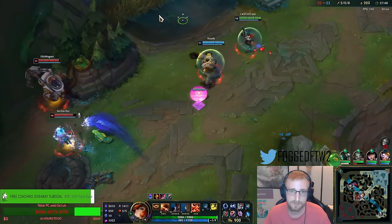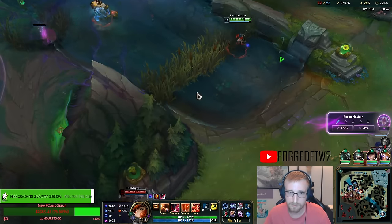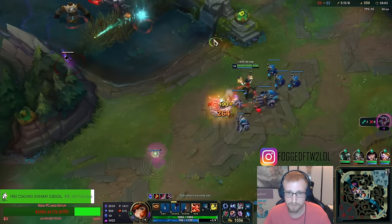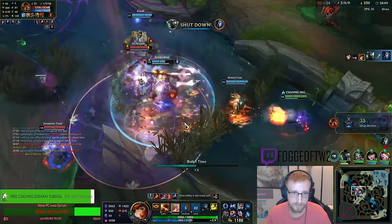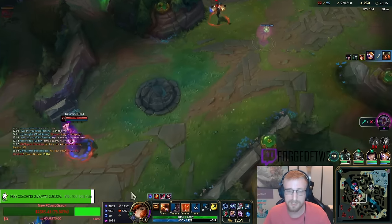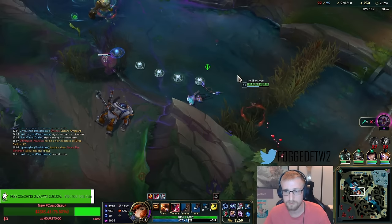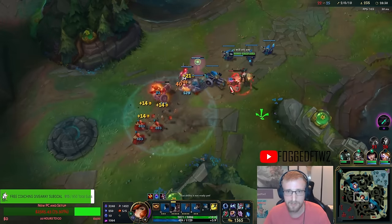Just gotta keep range. Make sure that we're never within Nautilus' ult range. If he flashes ults, man that's one thing. We got Kindred killed in her R somehow. I'm just gonna push this out. I'm gonna help Tridmere set up the Dragon. I think we get Baron for free.